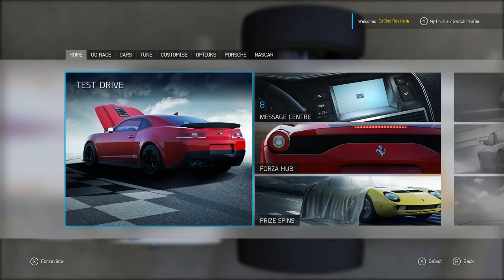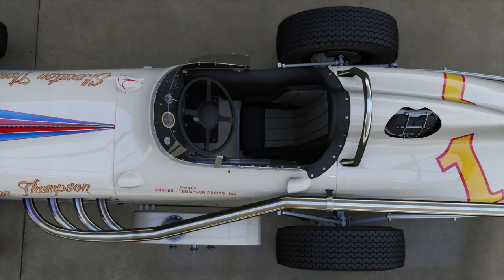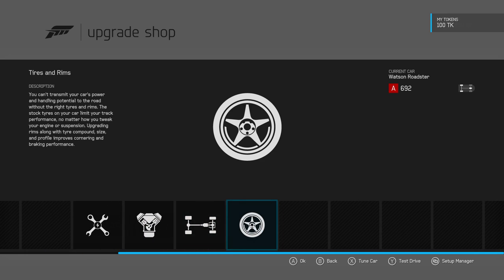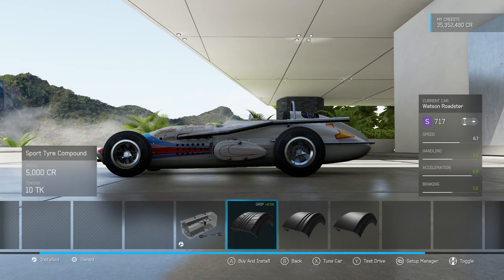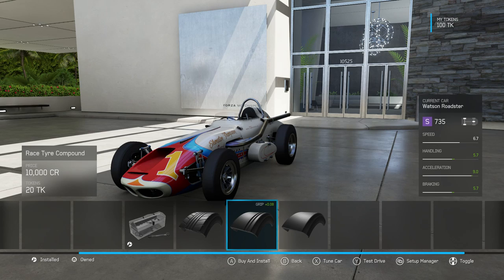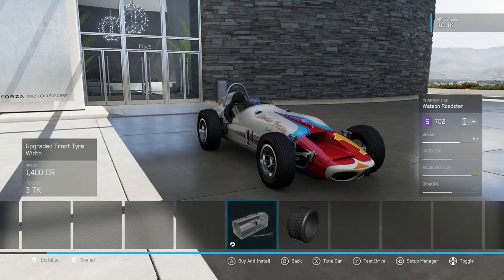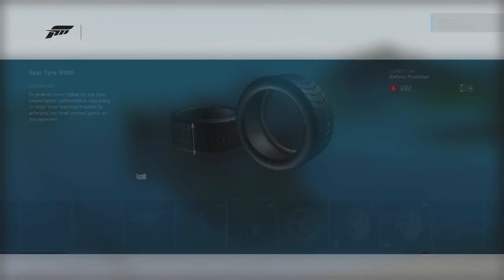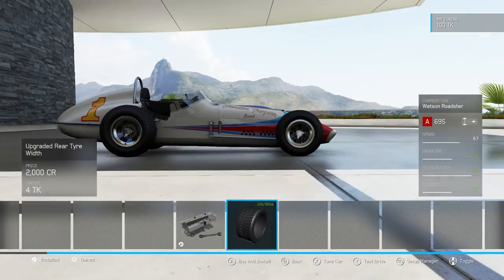It also starts off right at the very top of A class, which means as far as upgrades go — not that there's a huge amount that we can do with it anyway — we're still very limited. Now tyre compounds: I would love to have a sports tyre or a race tyre on this car, can't do it. I would love to upgrade the front tyre widths, equally that doesn't work either — it puts us up into S class. We can upgrade the rear tyre widths to 235s, which will keep us in A class.